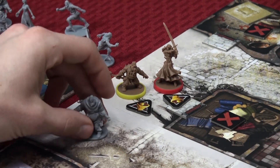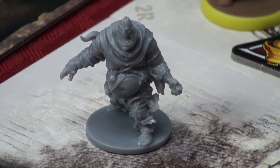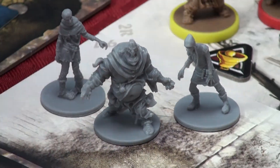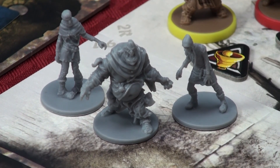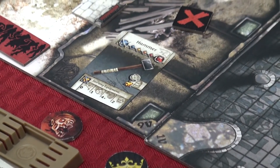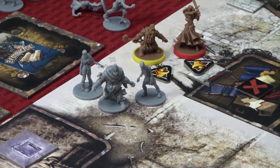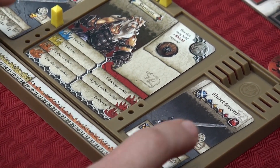Next you have your fatties. Whenever a fatty is spawned, he comes with two walkers as well — he always comes with extra reinforcements. When attacking a fatty, you have to have a weapon that does at least two damage. The hammer would be able to kill the fatty, whereas the short swords — even dual wielding — each only do one damage total. Even dual wielding one-damage weapons can't kill a fatty; you have to use a weapon that does two damage.